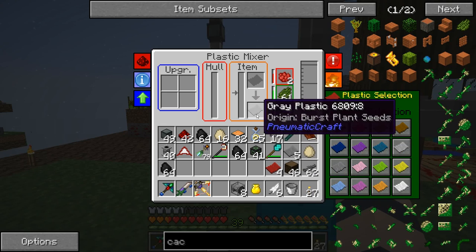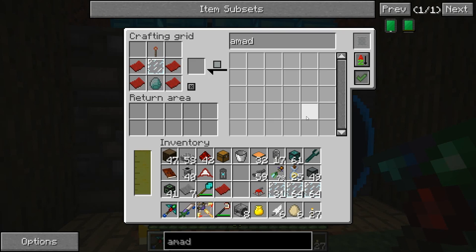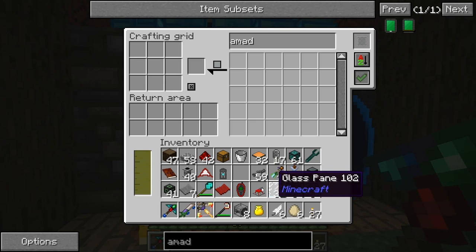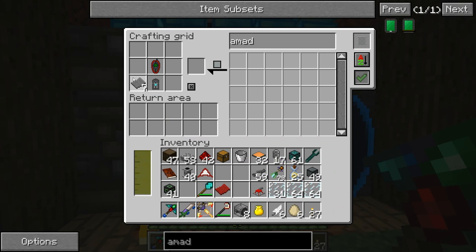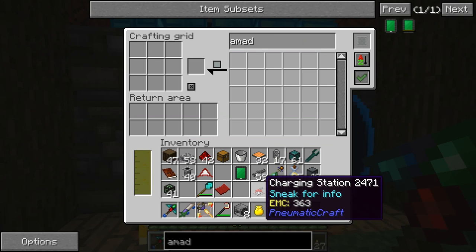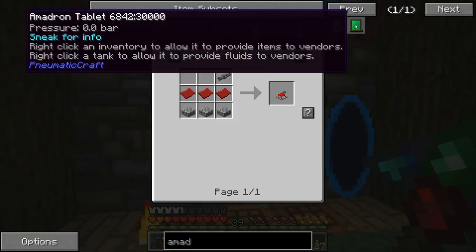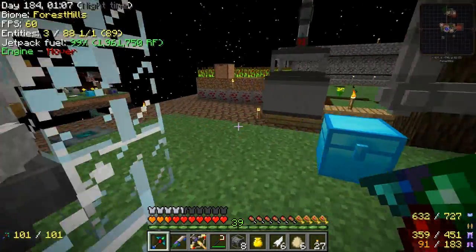Looks like we got the gray too here. Good. Amadron tablet — we need the GPS tool. Let's go ahead and make that. Looks like it's just a regular air compressor. Hopefully this works. Made a charging station as well here. This is what you use to charge up any of these portable pneumatic craft devices. We got to connect that up to our piping.